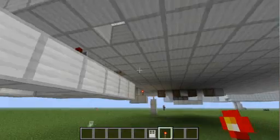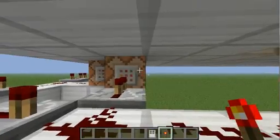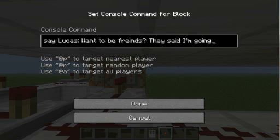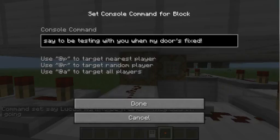That's a fun map-making trick with iron doors — it could probably also be used as a great trolling trick. Anyway, then it comes up to this command block which says 'Lucas, want to be friends?' and then I give it a small delay before going to the next one.